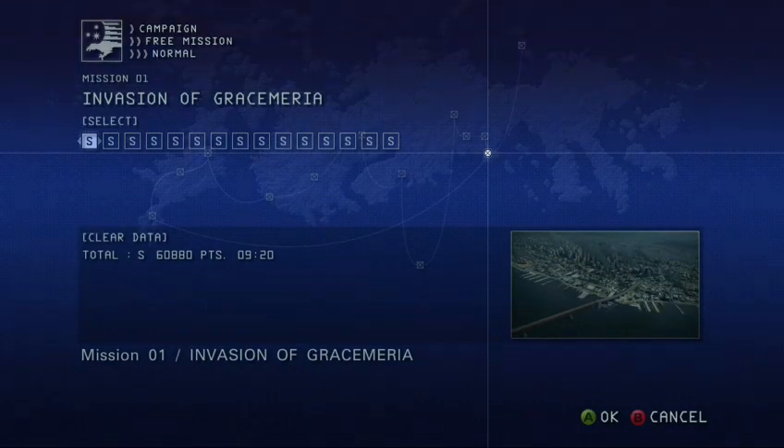Welcome everyone to Ace Combat 6's DLC Showcase Part 6. In this video we're going to showcase the SU-33 Flanker D, or as I like to call it, the only good Russian plane in this game. But we can save the bear crew roasting for later.